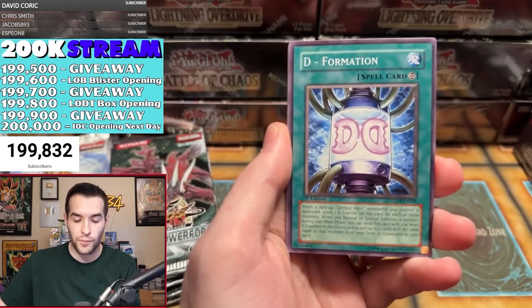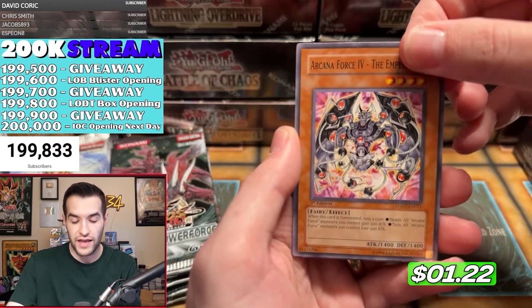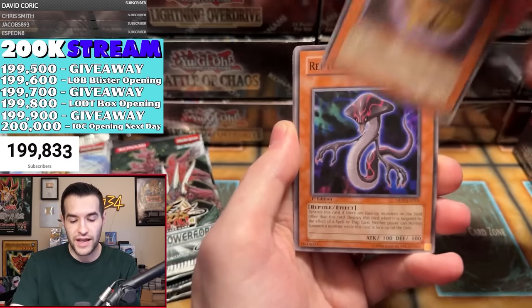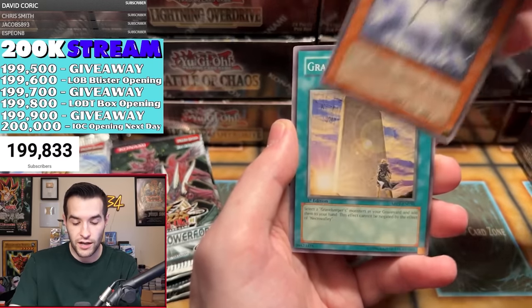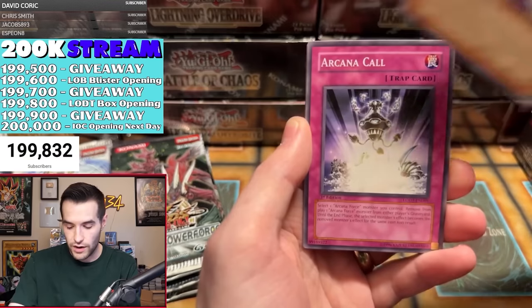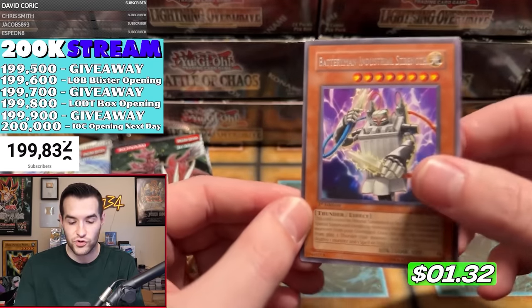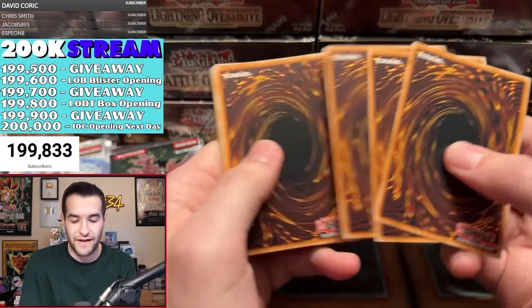How much are LODT first edition boxes worth? Probably like $5,000 — they're very expensive. Temple of the Sun, Magical Golem, Tri-Killer, Power Invader. Absolute Power Force has no pulls yet. Spider Lair, Drill Synchron — is this the pull? It's always the unicycle every time. Summon Limit, Space Gift — I think that's actually money — Cross Porter, Arcana Force 18, Lucky Chance, Unifrog, Jane Lightsworn Paladin — and we got a Rare, Battery Man Industrial Strength.